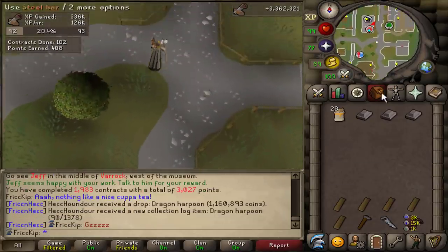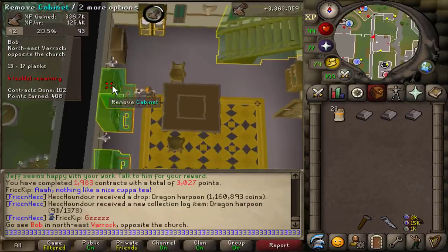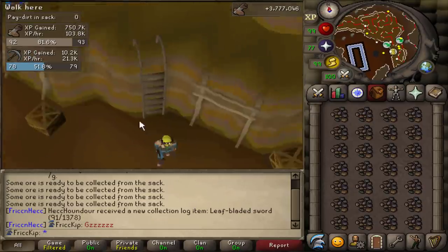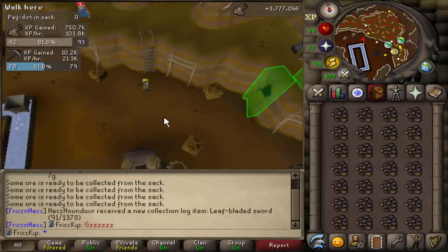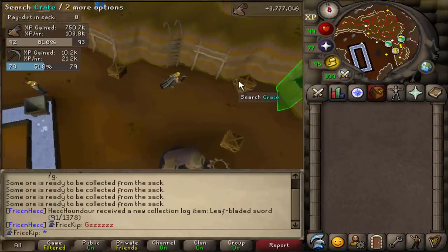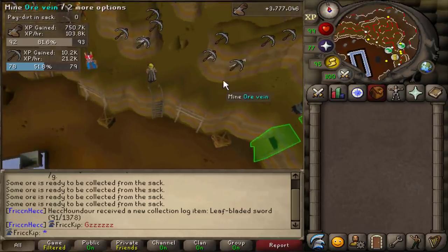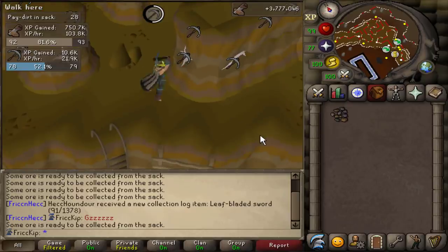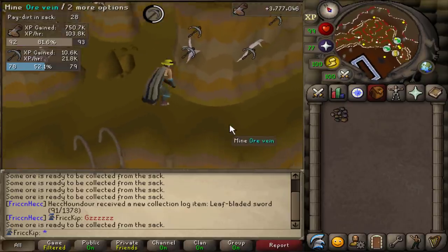Dragon harpoon! That'll be pretty sweet for Tempoross. I just saw Spook got a leaf-bladed sword, so I walked over to her room to congratulate her. I saw she was killing Turoths with a leaf-bladed sword — just one I had given her previously. I thought I had given her my leaf-blade axe but she didn't have it. I'm like, well in the future just ask for whatever armor or gear you need since I'm just doing construction and won't need it. And this person says, 'I'll make sure to axe you in the future.' Been hanging around Mudskipper Point too much.